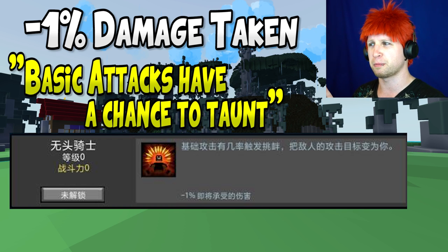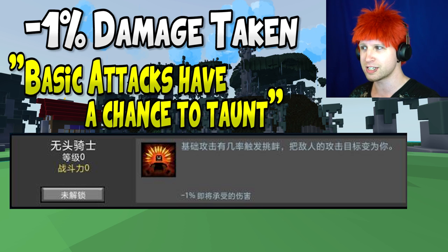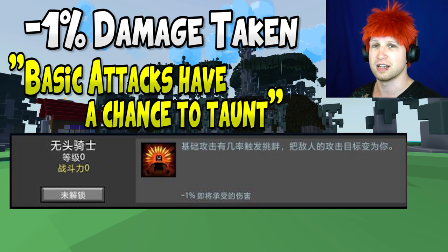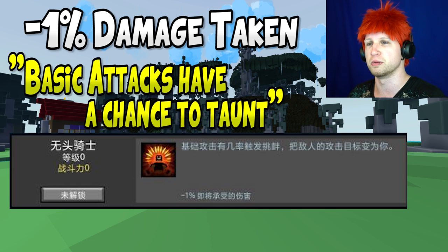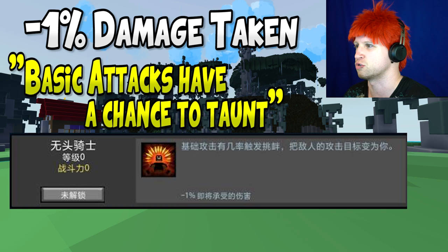Hopefully it'll work out okay. I could see it working very well with the Tomb Raizer since your basic attack has a chance to taunt and the Tomb Raizer has a constant stream. Draco could potentially use it too, but you'd have to build a little tanky and trigger your ult to save yourself.